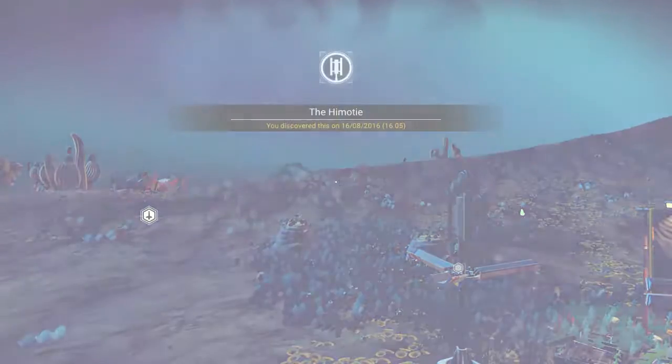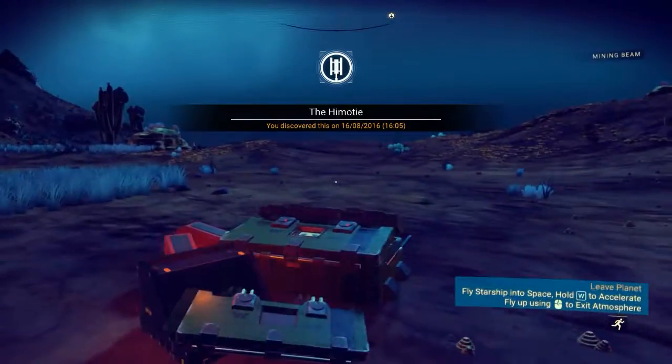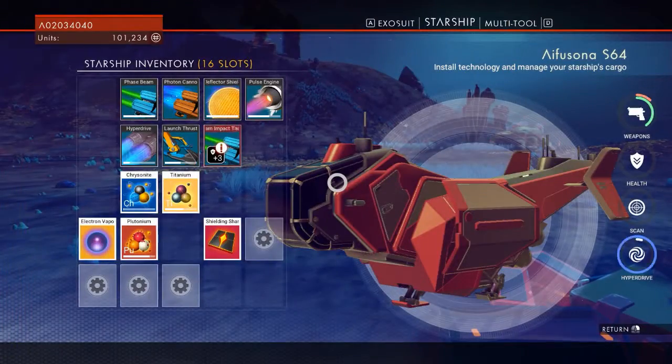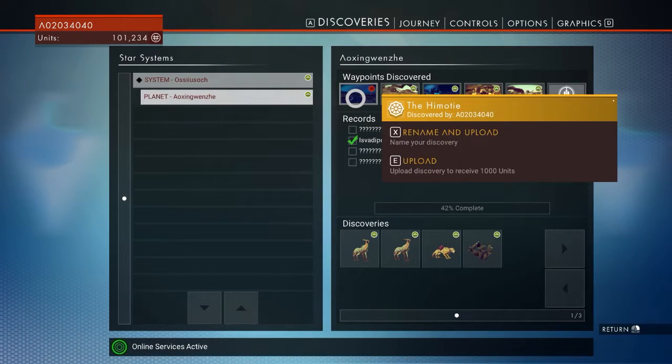New point unlocked, which means we're going to get some more money. And this is called the Chima-type — I guess it's a region. Let's upload that as well and get some more. We only have one more place to upload when it comes to that lot.